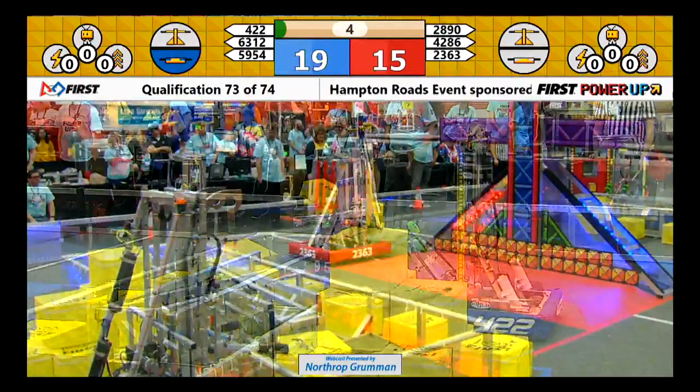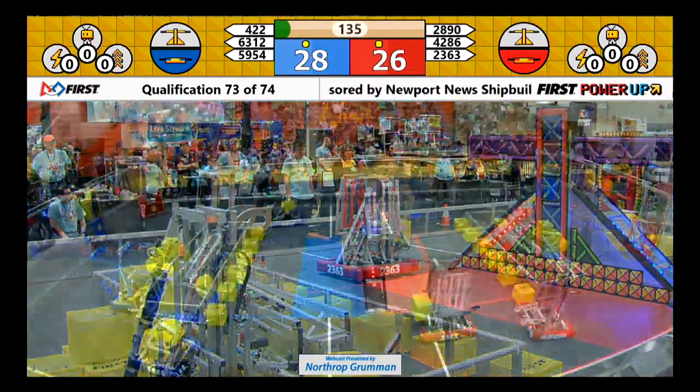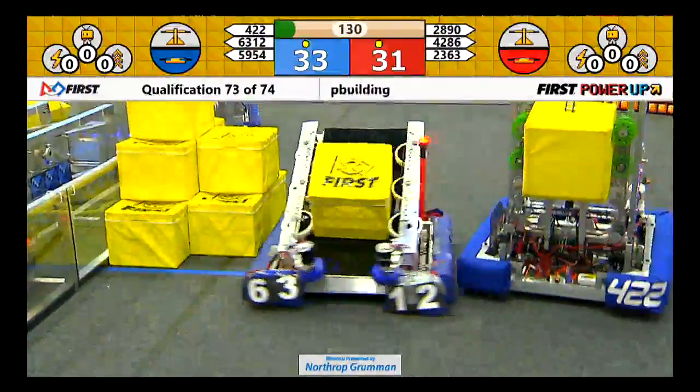Crossing the level in their bumpers. Red Alliance adding to their Switch, taking control. Blue Alliance also has control of their Switch, starting to feed their vault.